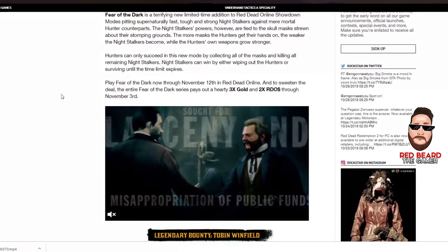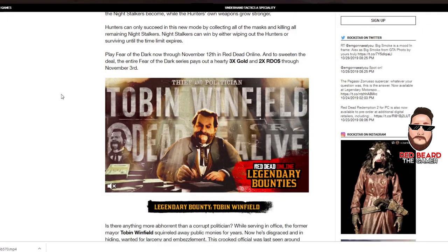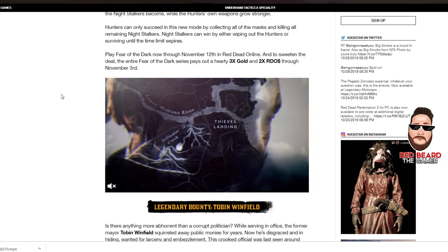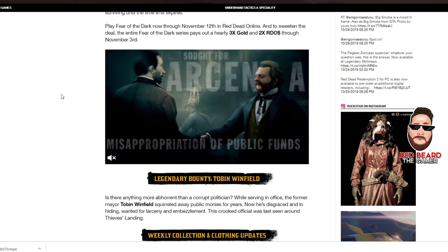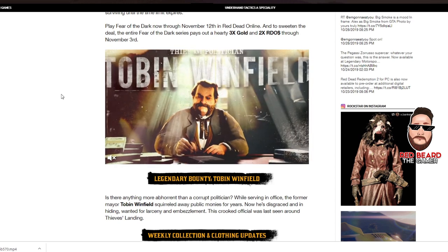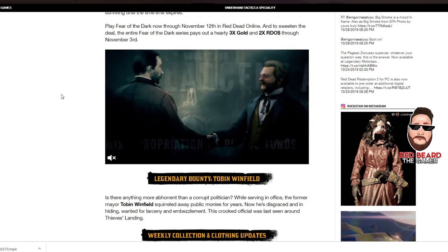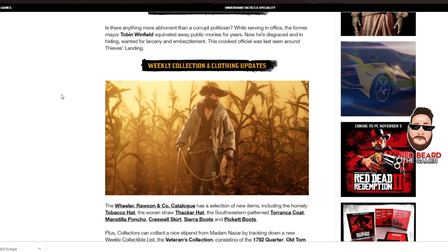The legendary bounty is also in the top right and in the description — it's the full walkthrough of the first tier. The bounty is Tobin Winfield. It's kind of a so-so bounty, nothing like last week's, but still pretty good. It's not one of the best ones, but it changes things up a bit. The video will show you a walkthrough of that.